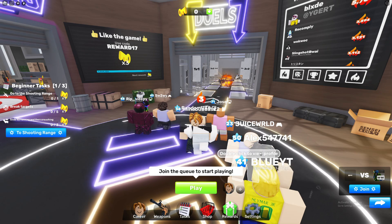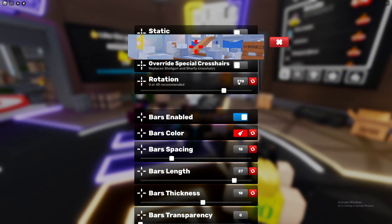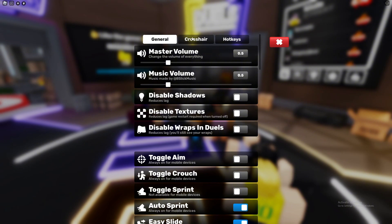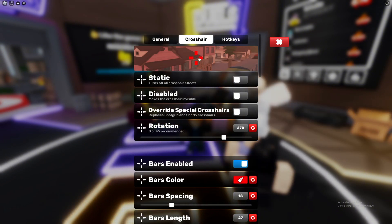First, you're going to want to be in the lobby. Once you're in the lobby, look to the bottom of your screen and click on Settings. From there it will bring you to General, and then you're going to want to switch to the Crosshair tab.